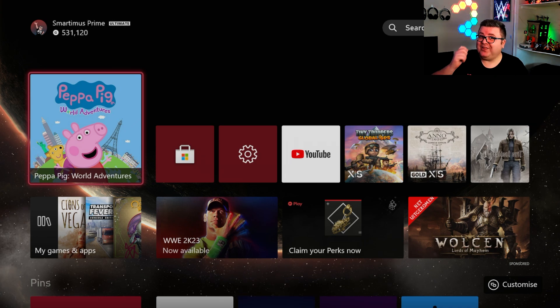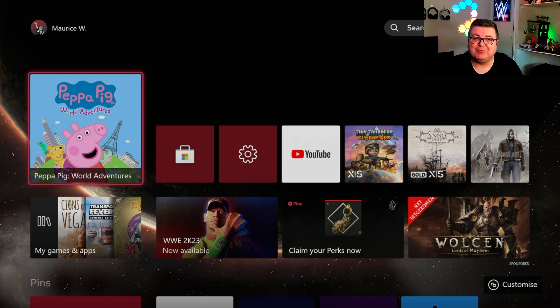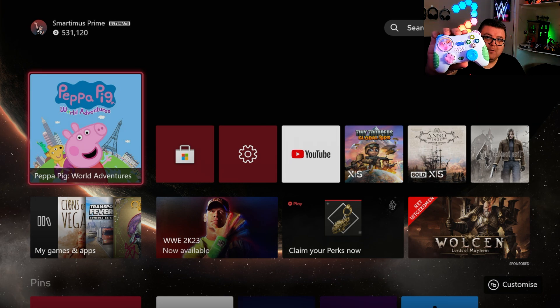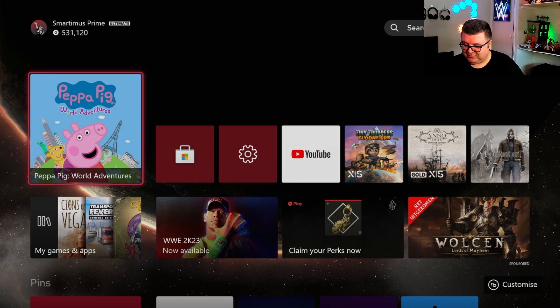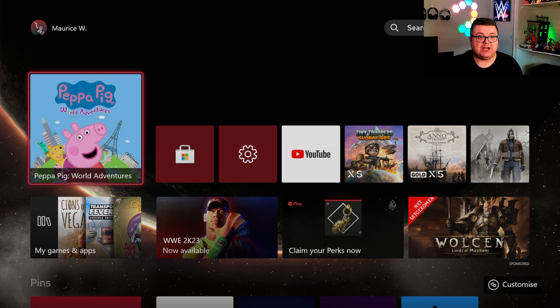Hey guys and girls, thank you for watching another episode of the Xbox Tester. My name is Maurice. Today we're getting a look at Peppa Pig World Adventures on the Xbox Series S. I'm completely ready for this — I've even got my Peppa Pig Pro Controller ready to play this game. Let's just dive in and check it out.